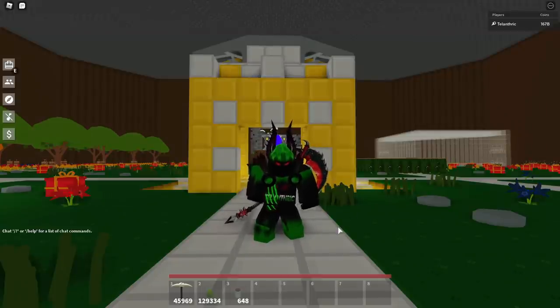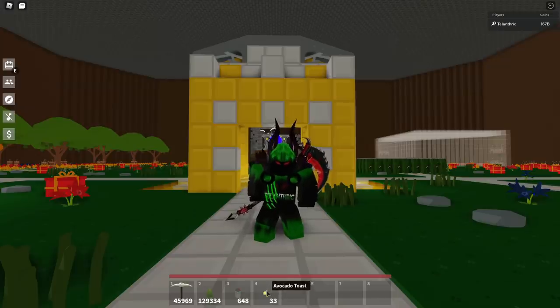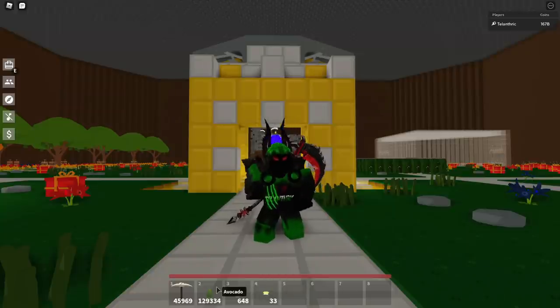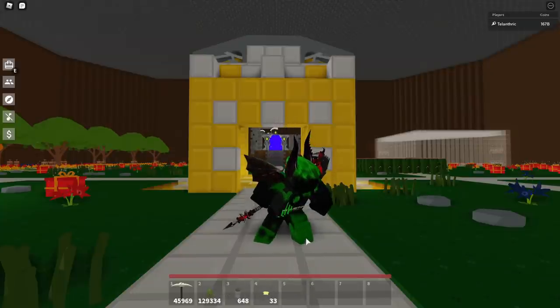I think this will work if you want to equip three items at the same time, but it's just gonna be harder to do. First, you want to take out whatever items you want to equip at the same time. I want to equip the Avocado Toast and the Avocado at the same time, so I can combine them and make a very extra avocado-y toast, because I'm gonna put like an entire Avocado on it.